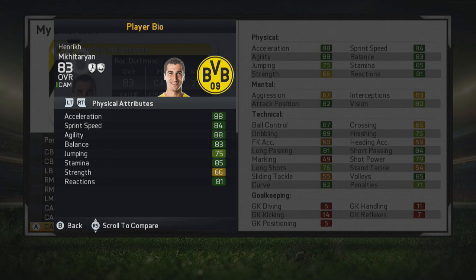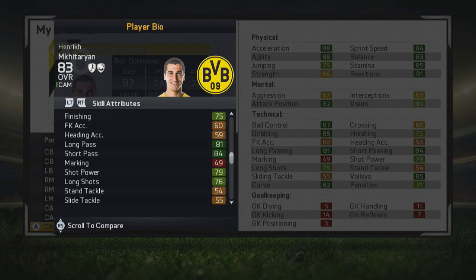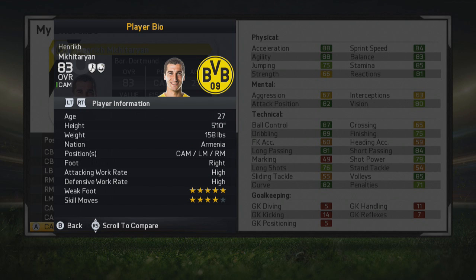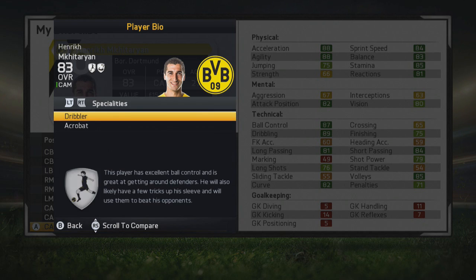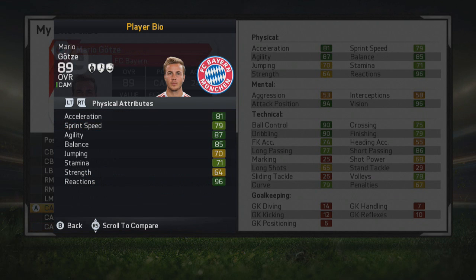The penultimate player is one I can't quite pronounce — Henrikh Mkhitaryan — who plays for Borussia Dortmund, from Armenia. Attacking mid, 83 stat by this point in career mode. Look at those physical stats: great sprint speed, balance, stamina, reactions, acceleration and agility. Also good attack position, ball control, dribbling and long passing. Can play as an attacking mid or on both wings. Five-star weak foot and four-star skill moves. High attacking and defensive work rate. 27 years old — a very useful player, especially with those work rates. Dribbler and acrobat specialities.